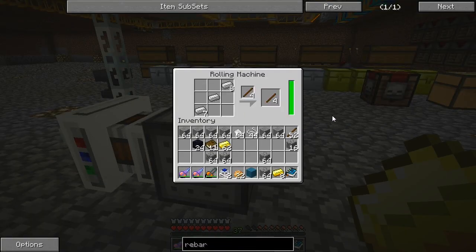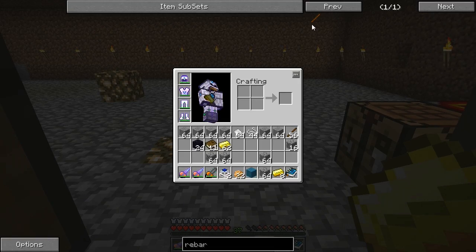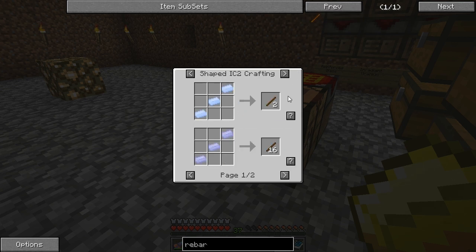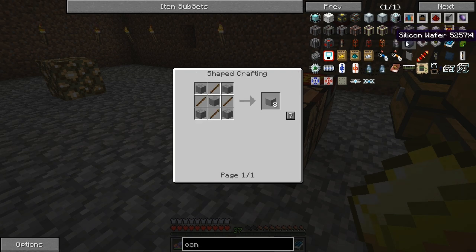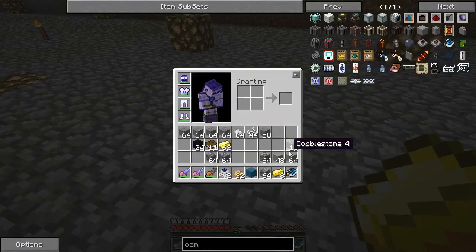I'm back — I'm done with the rolling machine. To make rebar it's actually really easy — it's just iron or bronze, I just didn't realize it. I have a bunch of stone and a bunch of rebar now. The crafting recipe for concrete — I want to use it as the floor because it's such a smooth block. Let's go ahead and make a whole bunch of it. We have multiple stacks now.